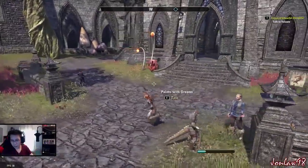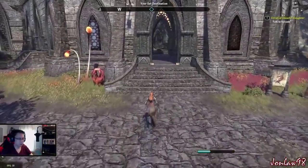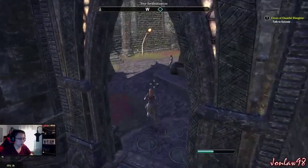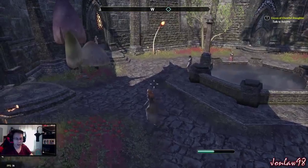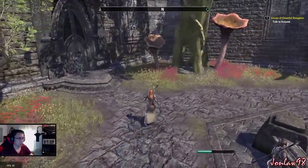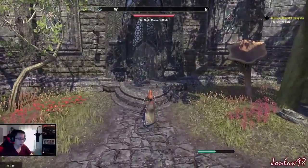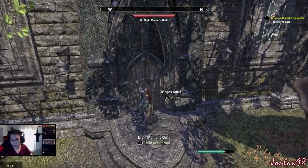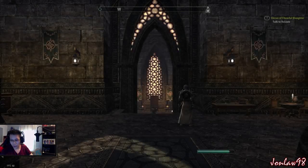Any tips for playing Imperial Templar? Try to heal - have like one or two heals. I actually made a video of my build, so you could check that out. Overall, stamina build for DPS. I don't even own this game, but it's good to watch when Jon plays it.